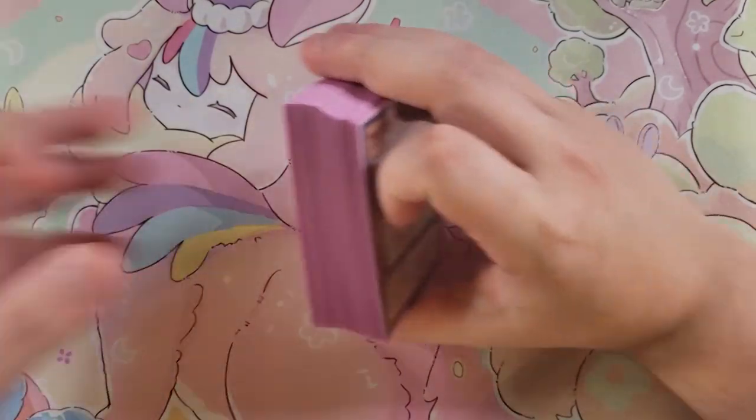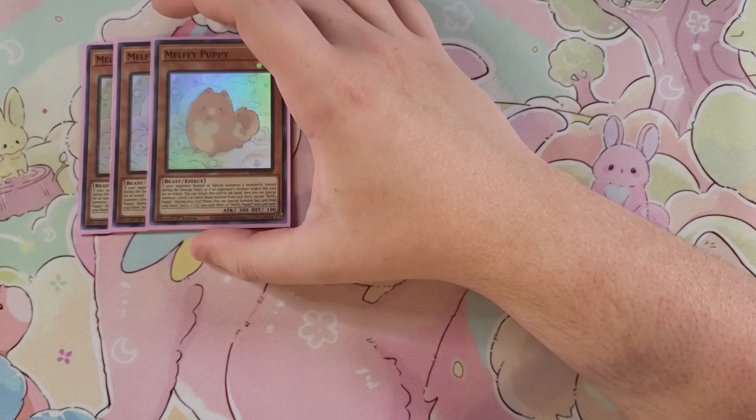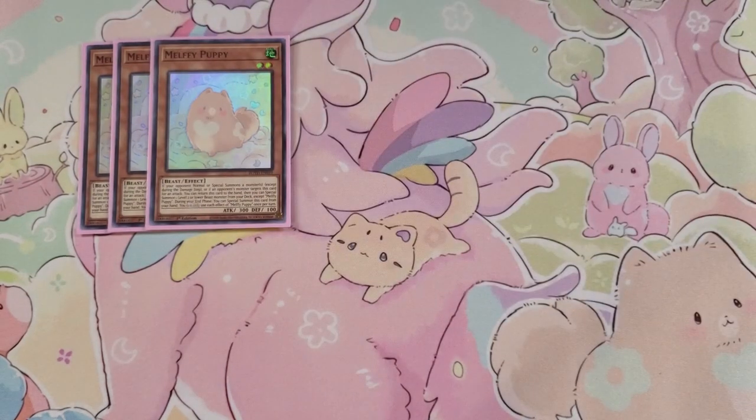First off, we're going to be playing three copies of Melffy Puppy. This card is probably one of the best cards in the entire deck. It has the ability that if your opponent normal or special summons a monster, except during the damage step, or if an opponent's monster targets this card for an attack, you can return that target to the hand and then special summon one level two or lower Beast-type monster from your deck, except another copy of itself.